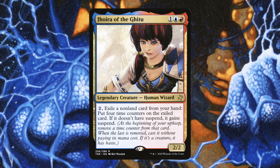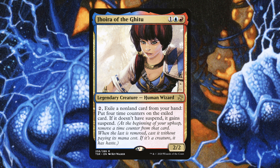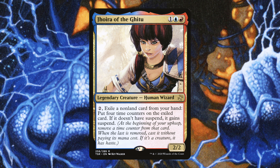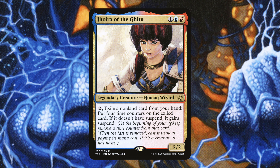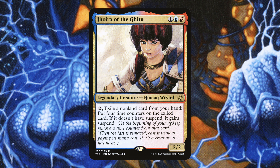Next is Jhoira of the Ghitu — legendary Human Wizard. For 2: exile a non-land card from your hand, put 4 time counters on it, and if it doesn't have Suspend, it gains Suspend. She's not on flavor so they didn't include her, but she is the perfect card for this deck. Jhoira used to be a really powerful commander and kind of fell off, but I think she's going to hit a resurgence now with all the really cool cards we're getting. She just gives anything Suspend, making our deck even better.